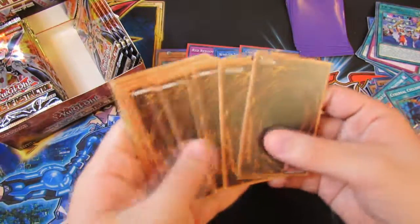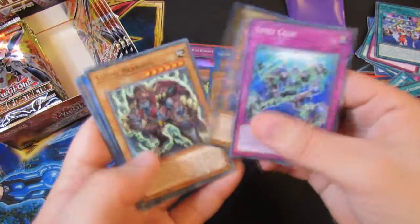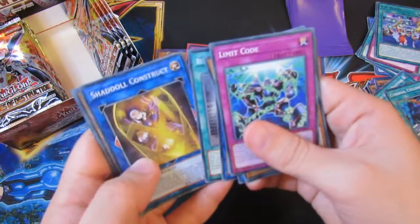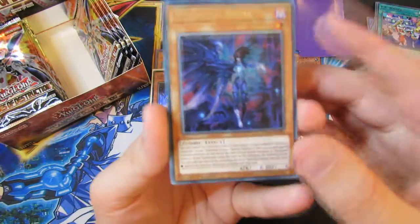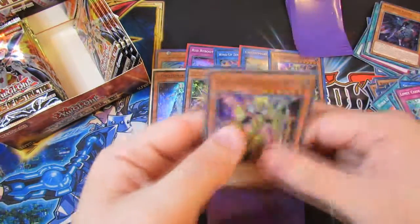So the next one is four. I have to keep checking. Limit Code, Trickster Mandrake — we've seen quite a lot of commons. Trickster Bloom, Space Insulator, Restoration of the Monarchs, Shadow Construct. We have Vendred Anima. And a Super Element Saber — there it is again.